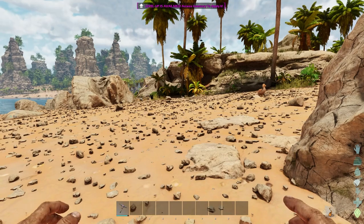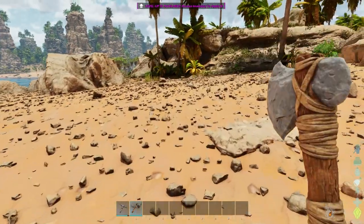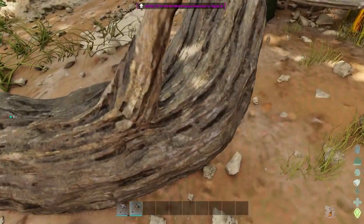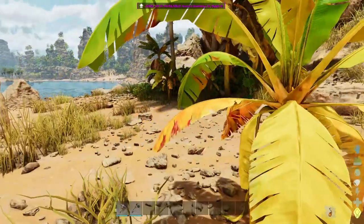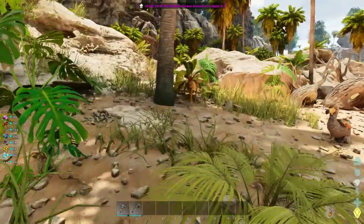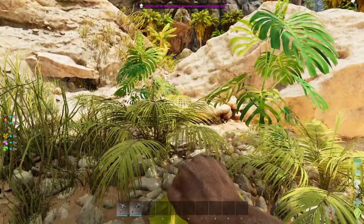Let's go back into our inventory — we're going to mouse over the axe and hit two. So if we go up to a tree now, instead of getting a lot of thatch, we're going to get wood. We'll still get a little bit of thatch, but mainly wood. And then of course we do need a lot of fiber, and that is why I'm at two times gather rate — just because fiber sucks to get.